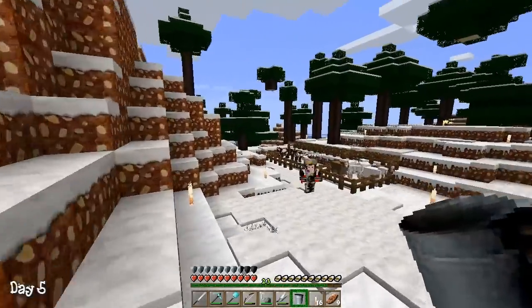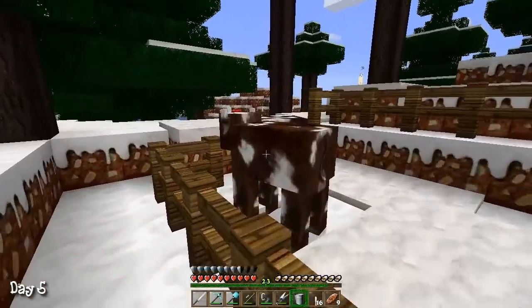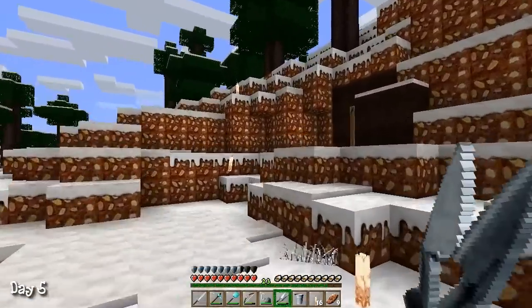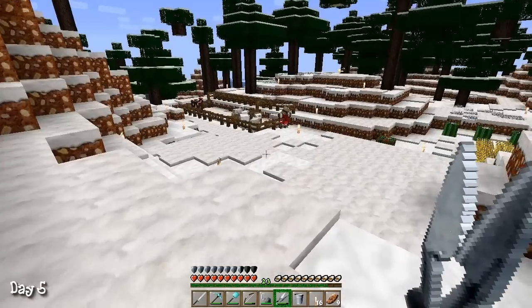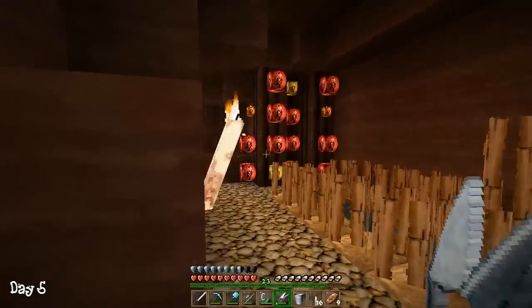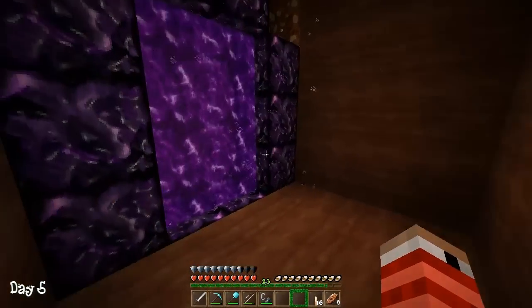We can get milk, right? We can get the milk — I want to get it now, I'm gonna milk them now. Just right now. Snip snip. How many milks do we need for one hot chocolate? I don't know. I really want to go to the nether though. Okay, let's do that first. I don't want to get distracted — I'm really excited to see how it looks in there.